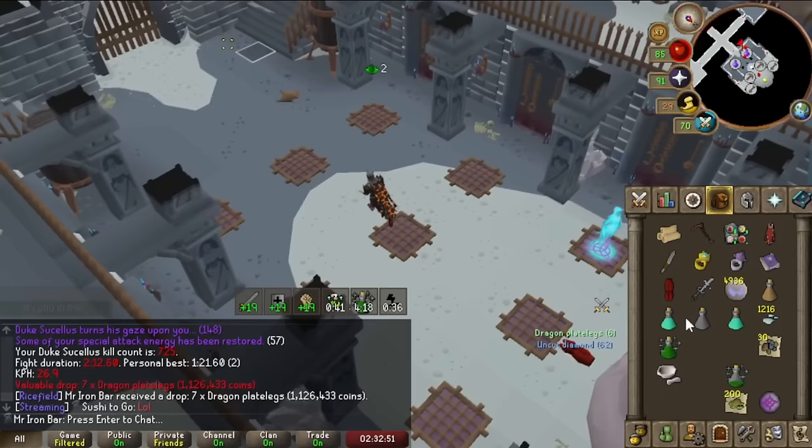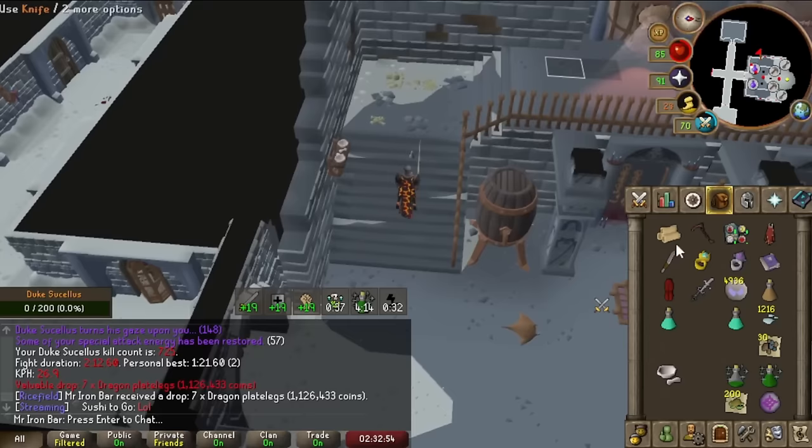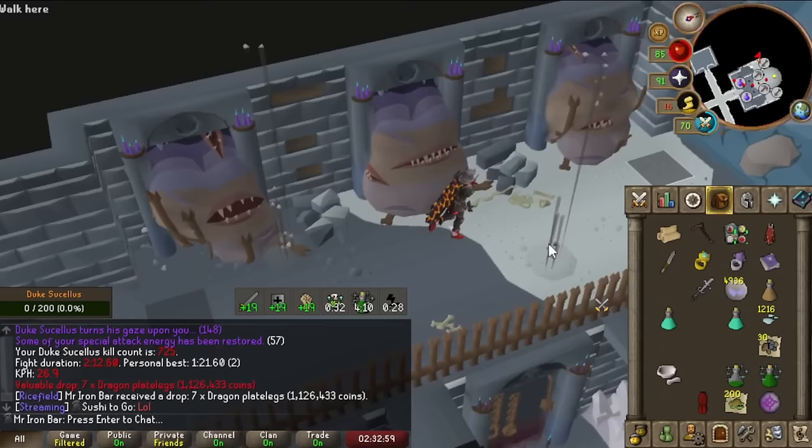I don't get the Dragon Lake drops often at all, so what I do is leave them on the ground until the very end of the trip. If I pick them up now my run energy will go away a lot faster, so I save it for the end.